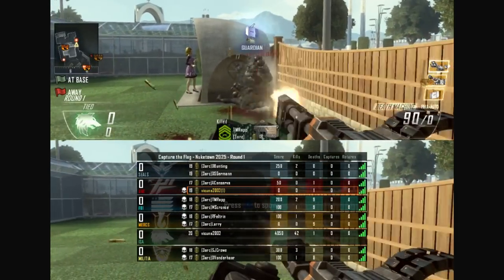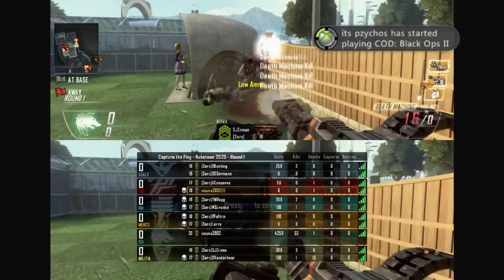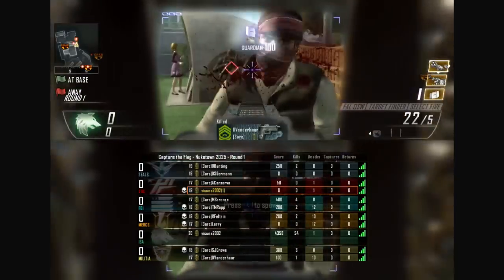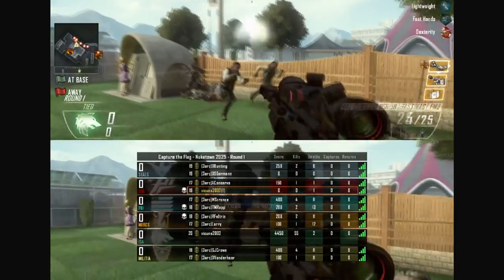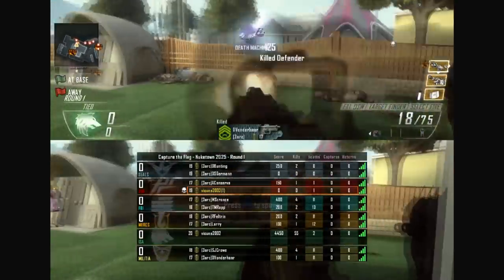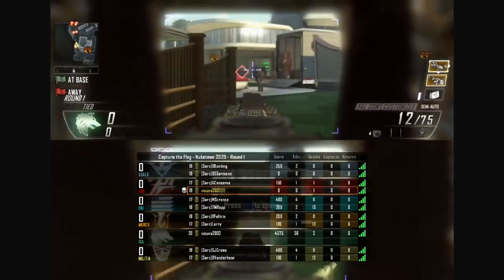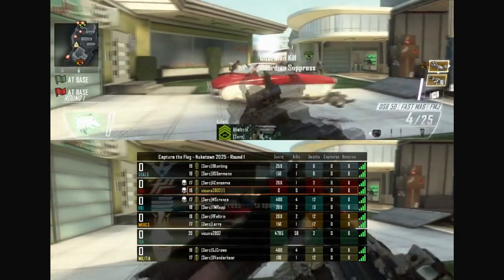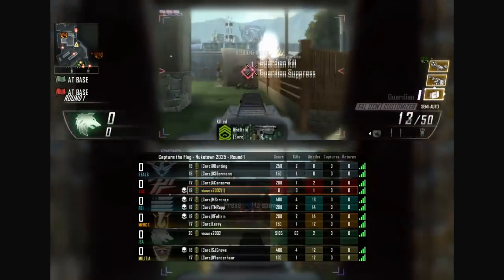This is a very simple glitch but you're going to need two controllers and a friend to help you. Basically, what this glitch is about is making your own custom game lobby and putting bots in. Once you kill the bots in this lobby, they're actually all going to be counting towards your multiplayer rank and your multiplayer account itself.